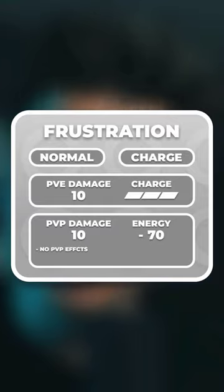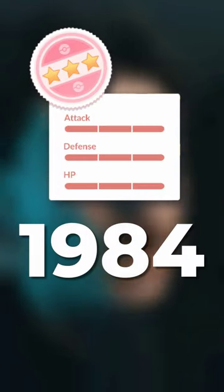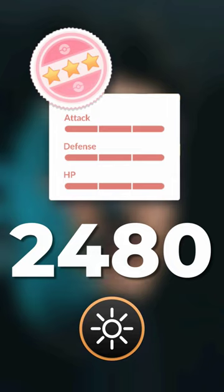This Shadow Entei will know its legacy move Frustration, and its 100% IV CP will be 1984 non-weather boosted and 2480 weather boosted in Sunny Weather.